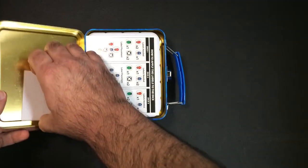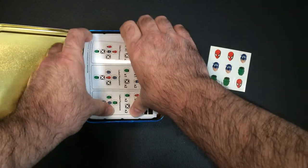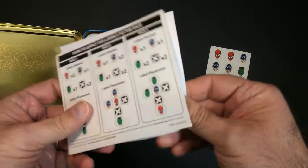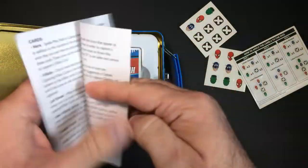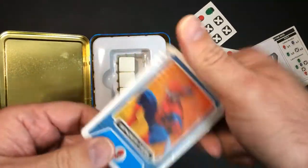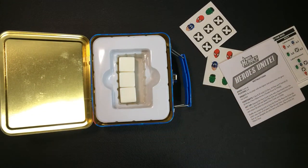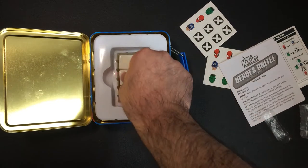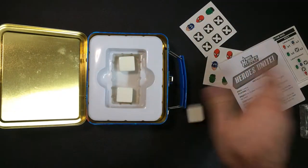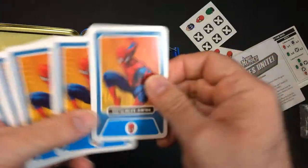Oh man, this doesn't look good already — oh, stickers. How to label said stickers, instructions are pretty long. All right, let's take a look at the cards. Spider-Man — it's open, so let's see. Nice, put the stickers on. Oh yeah, Spider-Man, a couple little ones.